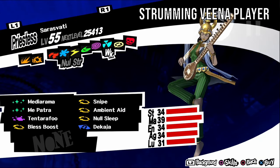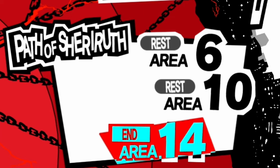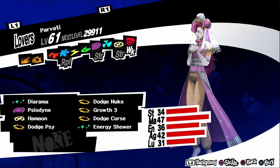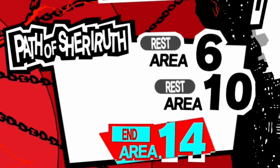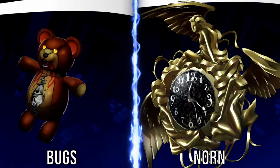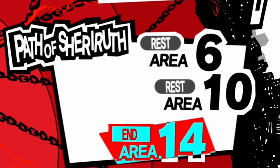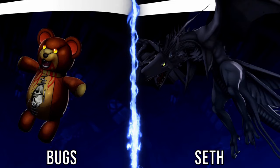Sarasvati, aka Strumming Veena Player, is weak to nuke. It has a timid personality, so negotiate with kind answers. It can be found in Path of Sheriruth levels seven to nine and level twelve. For a fusion, fuse a Rangda and an Ananta. Hariti, aka Destructive Beauty, is weak to curse. It has a timid personality, so negotiate with kind answers. It can be found in Path of Sheriruth levels nine to twelve. For a fusion, fuse a Norn and a Bugs. Titania, aka Scandalous Queen, is weak to psychic. It has an upbeat personality, so negotiate with funny answers. It can be found in Path of Sheriruth levels eight to thirteen. For a fusion, fuse a Seth and a Bugs.